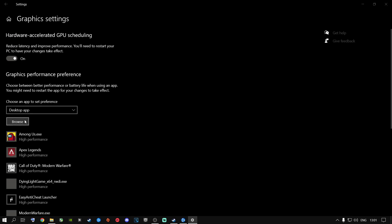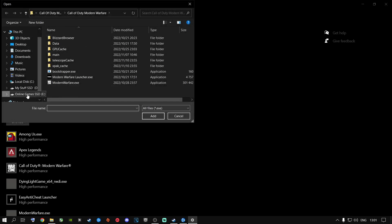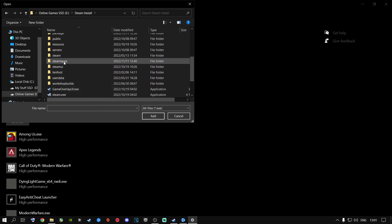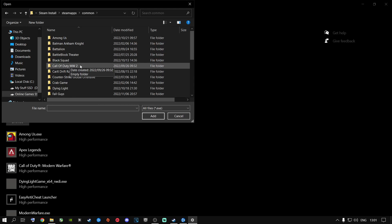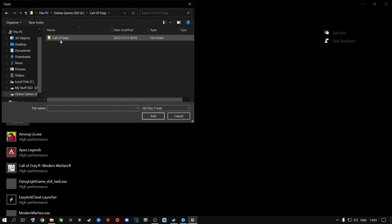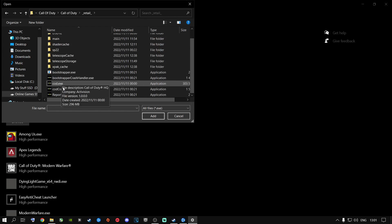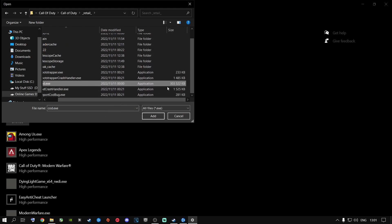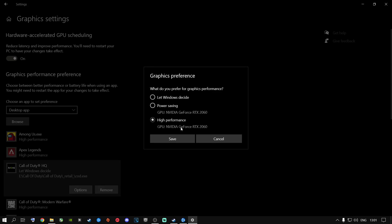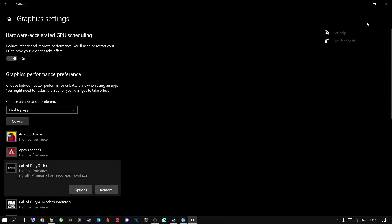Click the Browse button and add your game inside here. For Steam users, go to the Steam install folder, scroll down to SteamApps, go to Common, and find your Call of Duty. Find the cod.exe — it's the biggest application. Add it, click Options, set it to High Performance, let it select your graphics card, and click Save. Once done, close out of this.